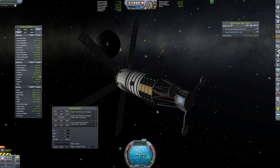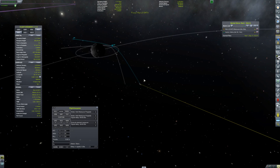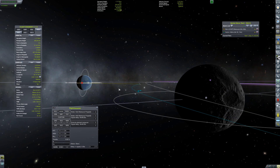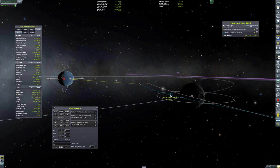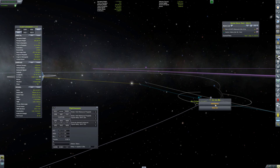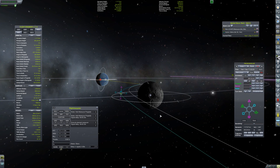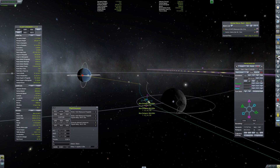The goal here is to get captured by the moon and we've now crossed over into the sphere of influence. Satellite 3 actually got into the sphere of influence of the moon before satellite 2 did — I don't know if it just had something to do with the trajectory it had, but yeah, it ended up being in the sphere of influence first.